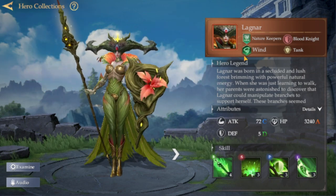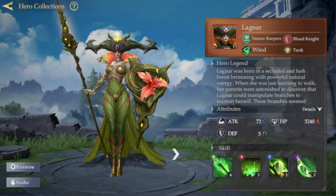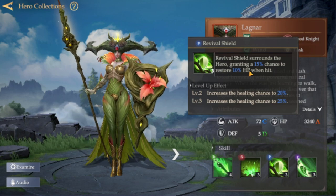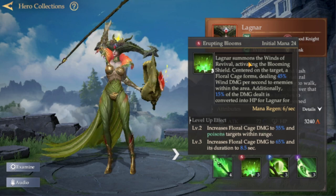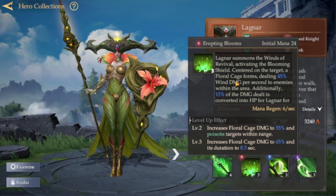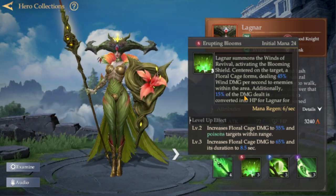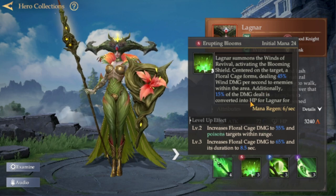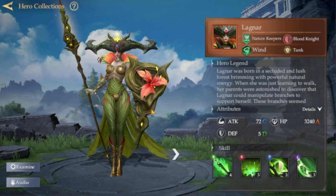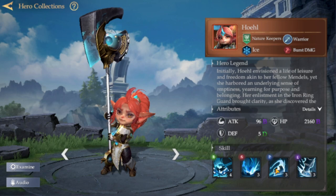The hero we're talking about today is the Nature Keepers, starting with Lagnar. Lagnar is a tank from the wind element, and the reason I call her a big wall is because all her skills give her lifesteal as well as healing. Starting with the passive, Revival Shield: surrounding the hero grants a 15% chance to restore 10 HP when being hit. For the ultimate, Lagnar summons the Winds of Revival, activating the Blooming Shield centered on the target. A Laurel Cage forms, dealing 45% wind damage per second to enemies within the area, and 15% of the damage dealt is converted into HP for Lagnar. This tank, if built right, can survive with no support.